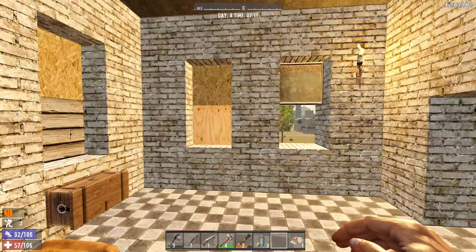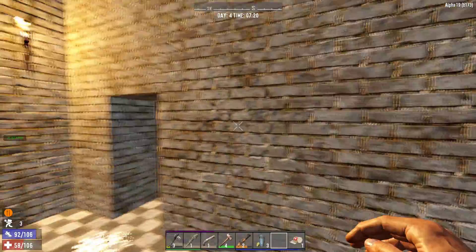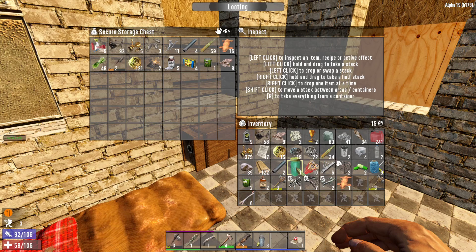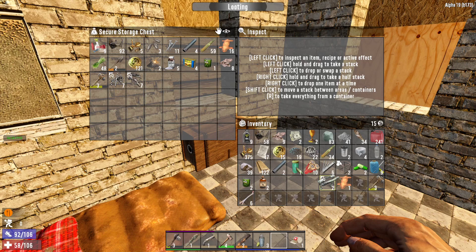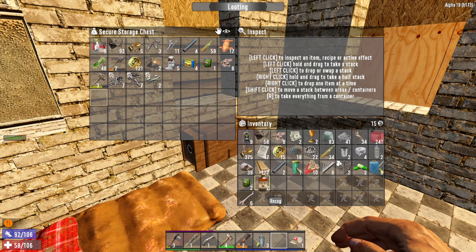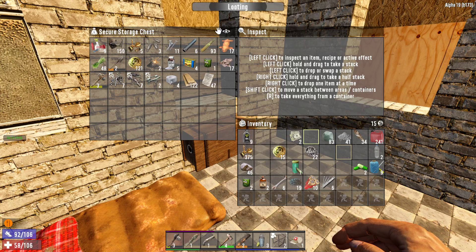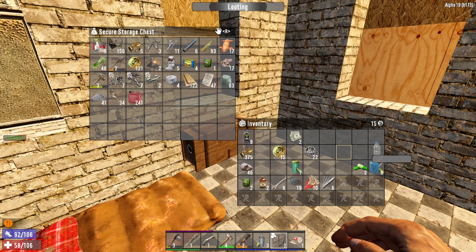Welcome back to some more Seven Days to Die. I tried to optimize my settings a little bit better to see if we can run a higher frame rate. Let me clean up my inventory, get some stuff put away, scrap that. Some leather in there. I'll carry this blunderbuss ammo - it's kind of important. Some wood, paper, iron, cloth, clay, cement - a lot of good stuff.